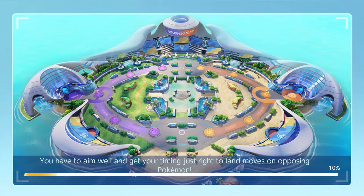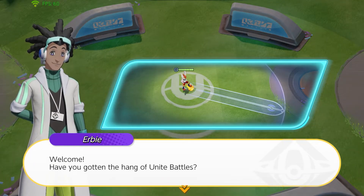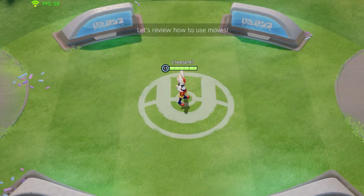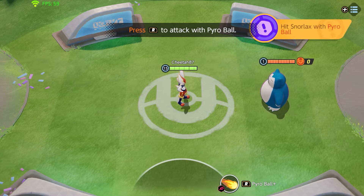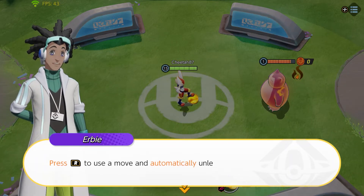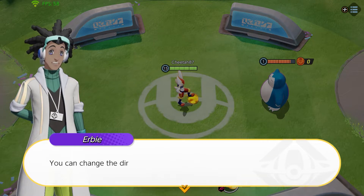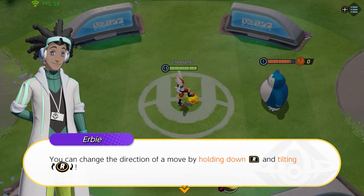You have to aim well and get your timing just right to land moves on opposing Pokemon. Here you can learn how to aim and cancel moves. In this tutorial you'll practice with Cinderace. Press R to attack with a pyro ball. Press R to use a move and automatically unleash it on your target Pokemon. You can change the direction of a move by holding down R and tilting.